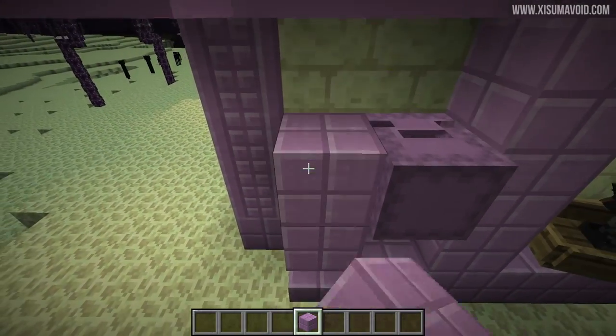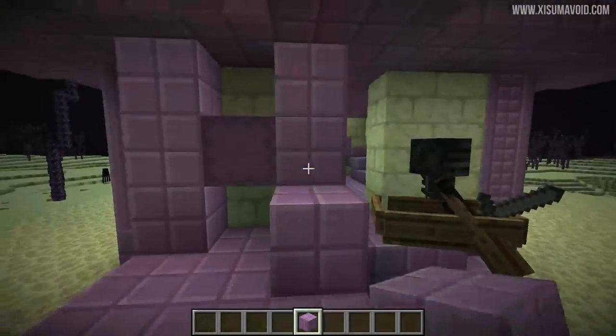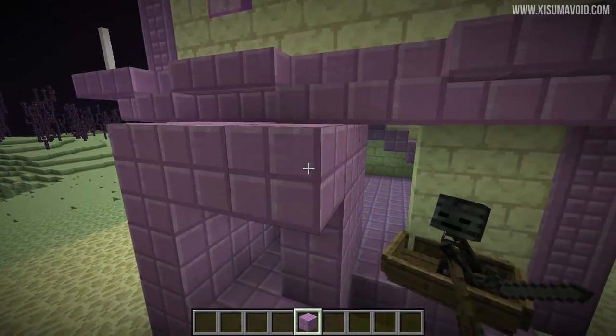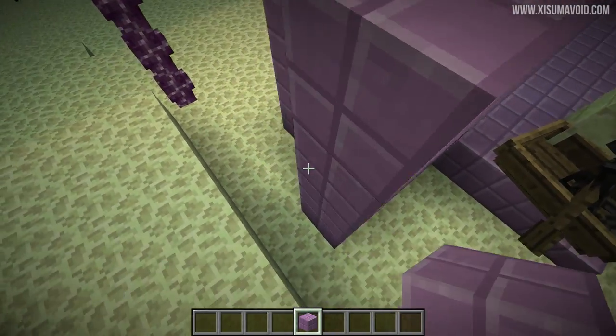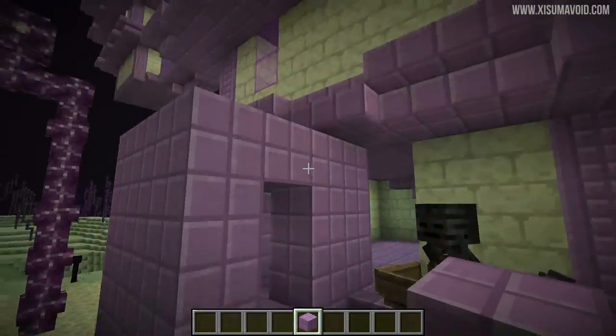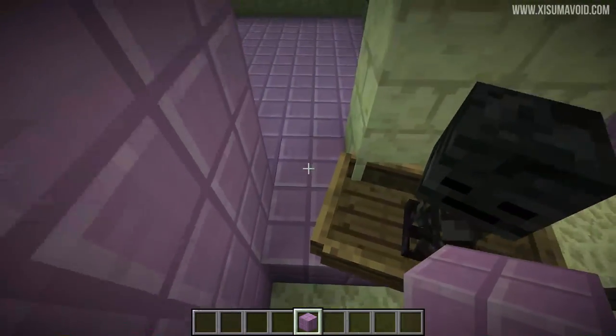So when you first arrive at your end city, what you want to do is kill one of the shulkers and keep the other one alive, then build around it. The reason we're doing this is so we can contain it inside a room and then walk into that room when we want to get the levitation effect. I've made that room, and this is separate from the wither skeleton.